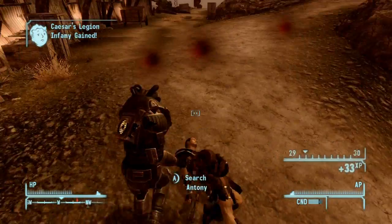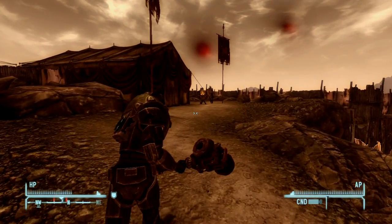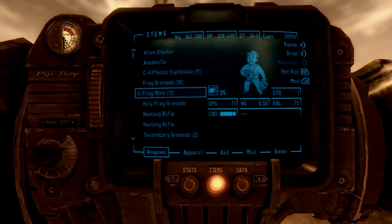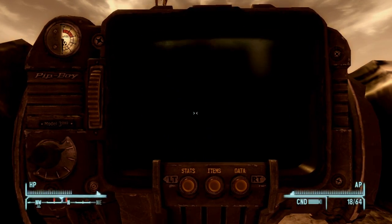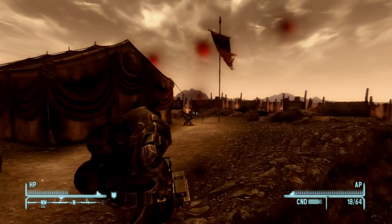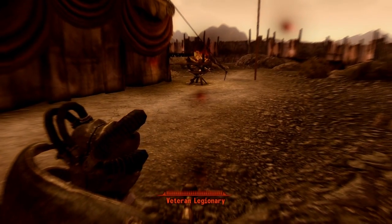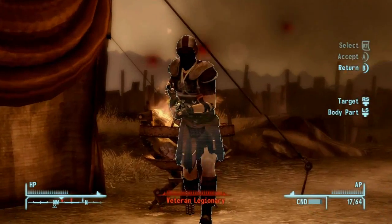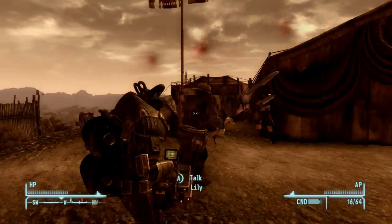If you guys want, I can make a tutorial for how to get power armor, because I have power armor on this character as you can see. This is the Remnant's power armor. The other power armor you can get is the Brotherhood of Steel power armor — you can either have the T-45D or the T-51B, there's two different versions. But the Remnant's is my favorite. It's the best as far as damage threshold, but it has a negative effect on charisma because you look so ugly. I think it looks badass though, so I love it.